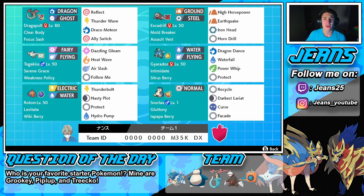And a Pokemon I haven't actually used before in this whole game — Snorlax. He's rocking Gluttony so he gets more health from his berries, rocking the Iapapa Berry with Recycle so we can recycle the berry and then do some work with Darkest Lariat and Facade. The rental code is at the bottom of the screen. For the question of the day — what is your favorite starter Pokemon? I actually love Totodile, Piplup, and I fell in love with Grookey this generation. Without further ado, let's get on with the video.